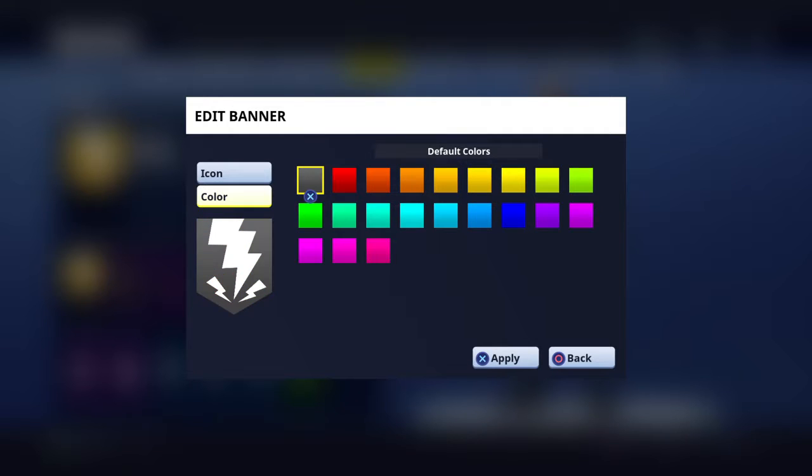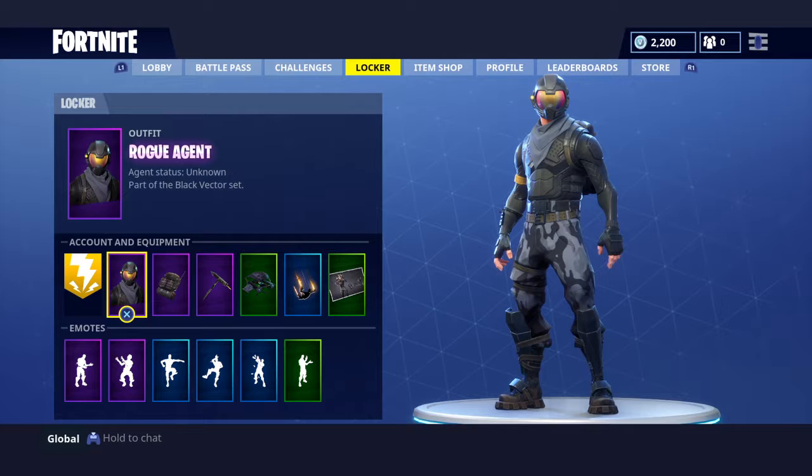Next we have the colors: gray, red, orange, yellow, green, purple, magenta, blue, turquoise, light blue, green, blue, magenta, more magenta, and pink. Those are all the colors.